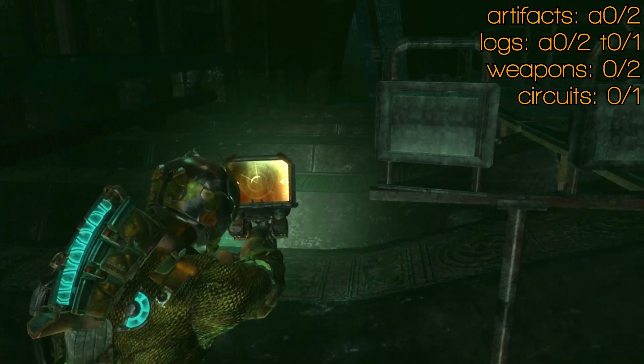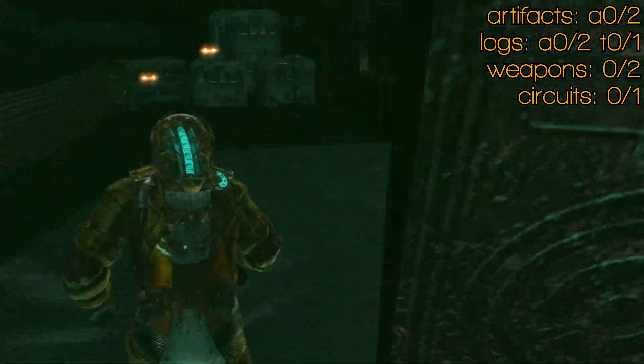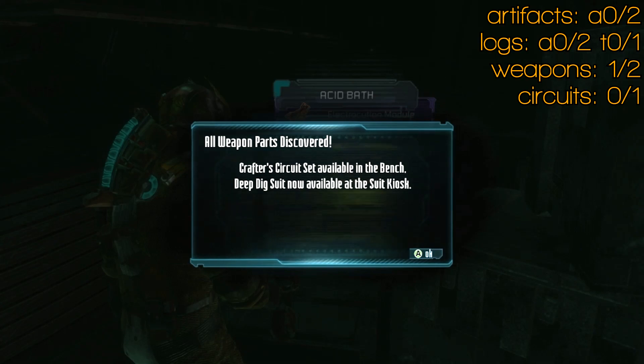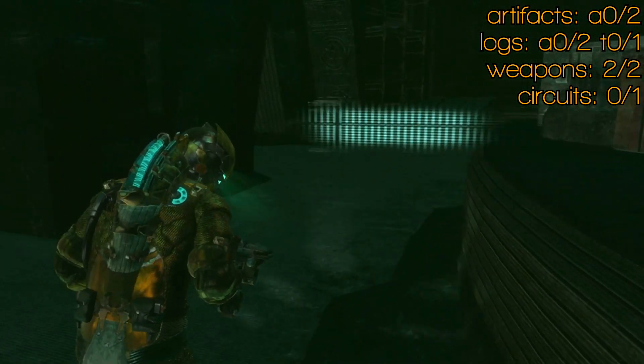Just when you start this level off, you'll come through a door. I was looking for a scavenger bot part there and ended up getting very distracted. So rewind to here — you've just come through the door. Take a right immediately and your two weapon parts will be here. And that's both weapon parts completed. You'll get the crafter's circuit set and the deep dig suit. Hurrah for completing all the weapon parts.